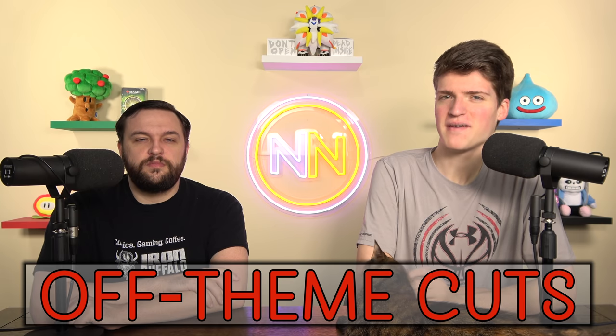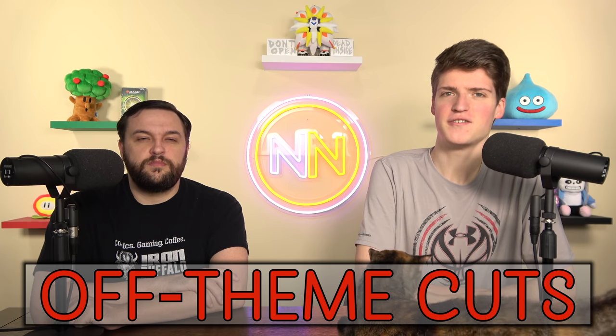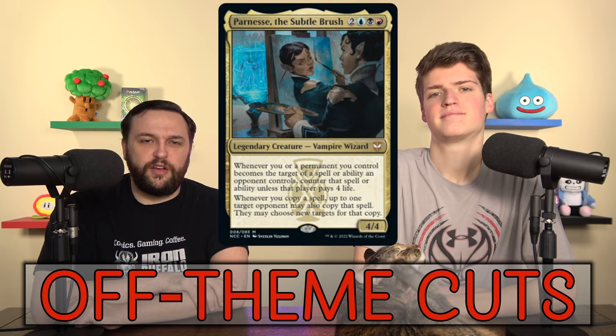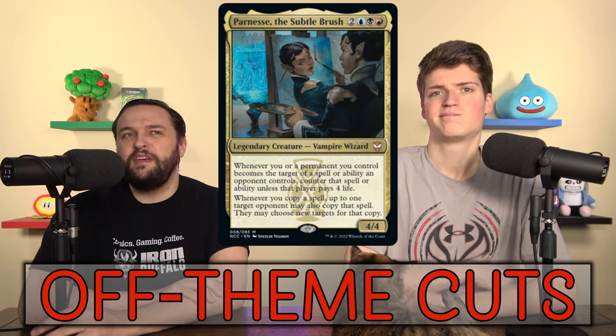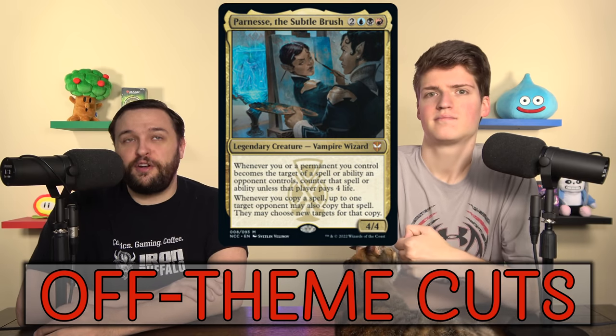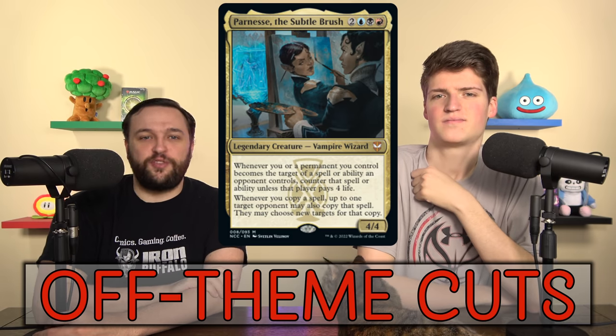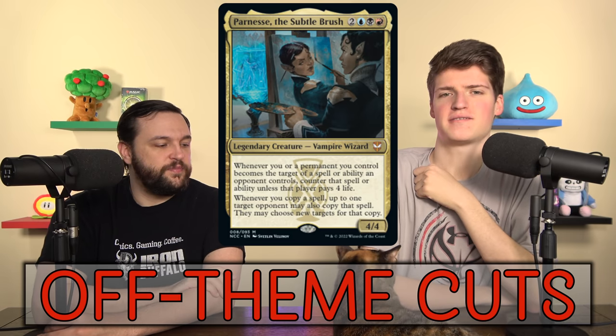Before we do any of that, we've got to start cutting the cards that don't fit the game plan — they're in the precon, they kind of just do nothing, and we don't need them. The first one is Parnese, the Subtle Brush. This card is kind of its own deck. I don't think it's very good at all. It goes a little bit with our game plan of copying spells, but I just don't think that's very interesting.